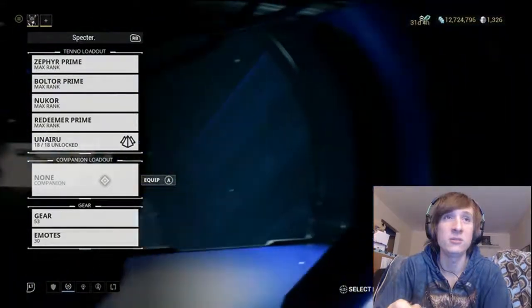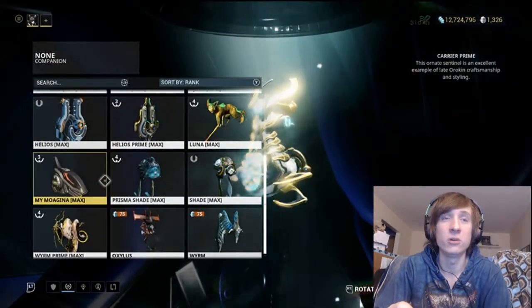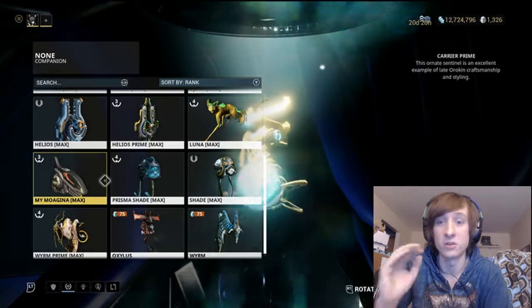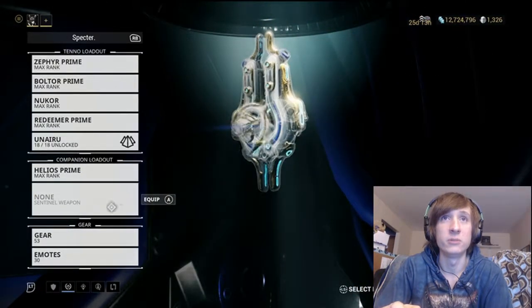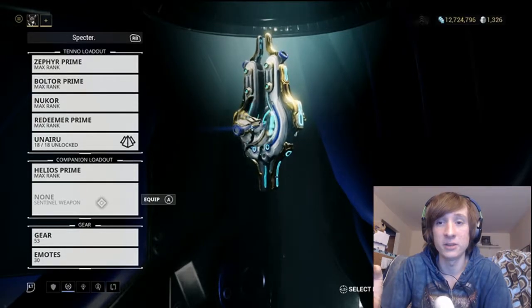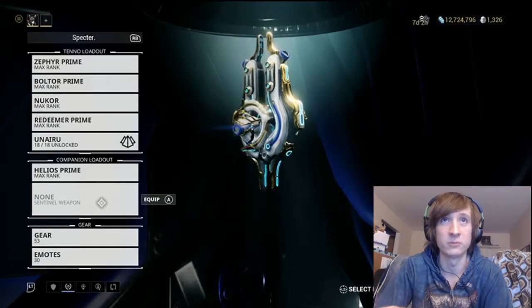Something to note: if you take a Sentinel or a Kavat or a Kubrow or whatever kind of companion with you, don't have a weapon equipped to it. Because if it's taking out the enemies, it could possibly screw up your shot if you're lining one up.